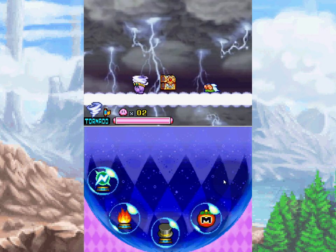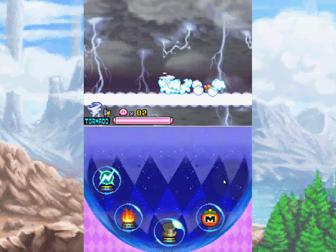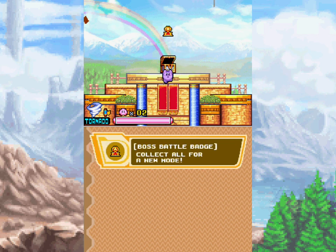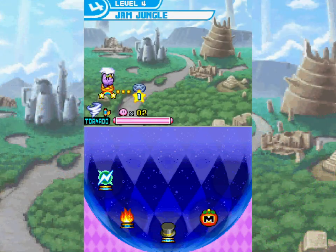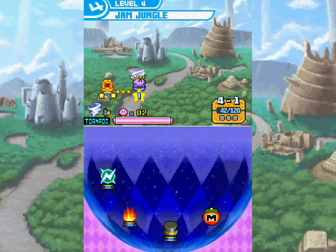That's okay. Sorry, Doc, but today is not your day — except for that one death. Oh, I left the cursor on the screen. Whoops. I need to have the cursor showing because, you know, stylus and whatnot — just to show you where I'm pointing. Boss Battle Badge is a go. World 4 is a go! Jungle. 4-1. Here we go.